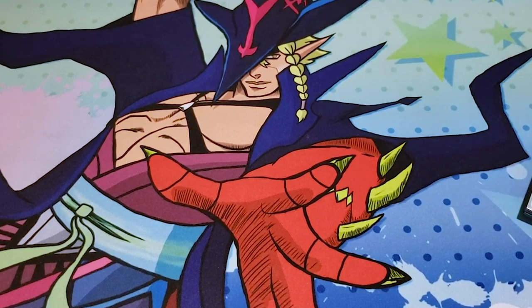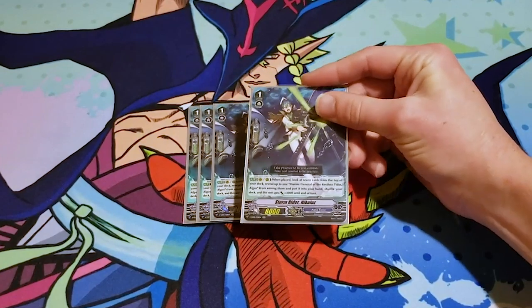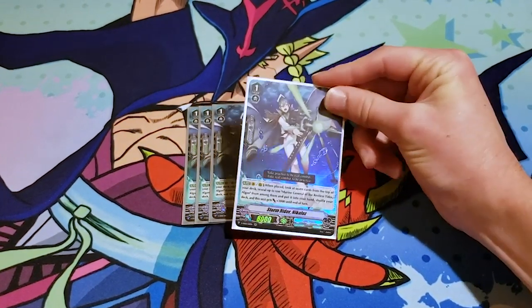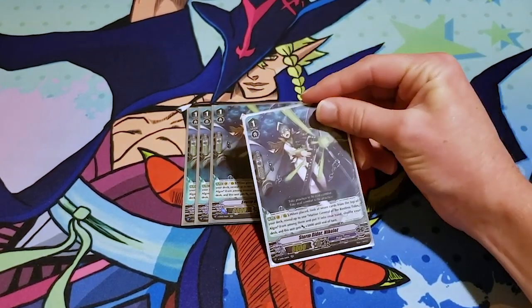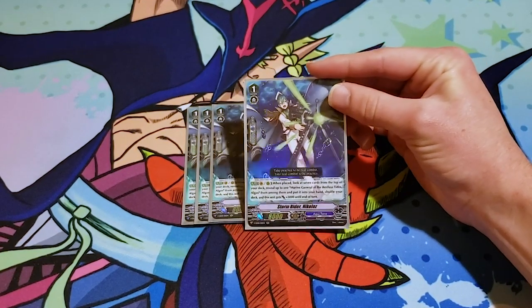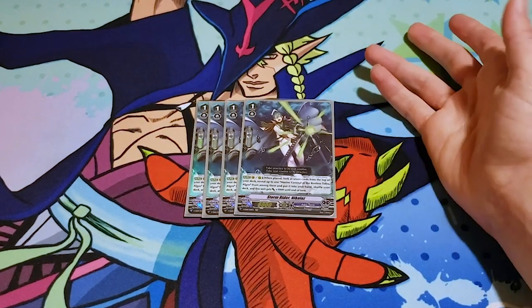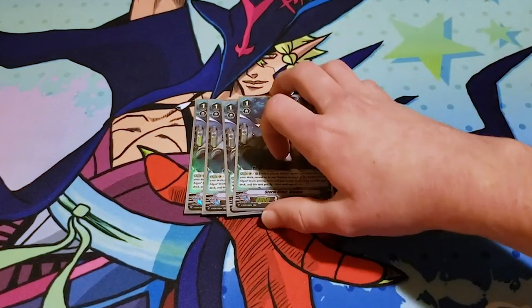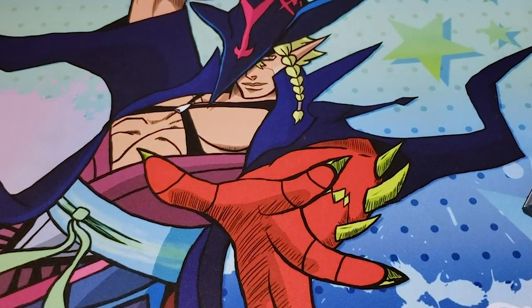Grade ones. We got Stormrider Nikolaus. When it's placed on Vanguard or Rearguard, you look at the top seven cards of your deck for Algos, add it to hand, and whether you get it or not, this card gains 3k — so it's an 11k beater, 21 on an Excel marker. It helps you get out your ideal grade 2 ride, and during your preceding turns it just helps you find units to attack with. It only searches the one specific Algos, but I like Algos and want more.